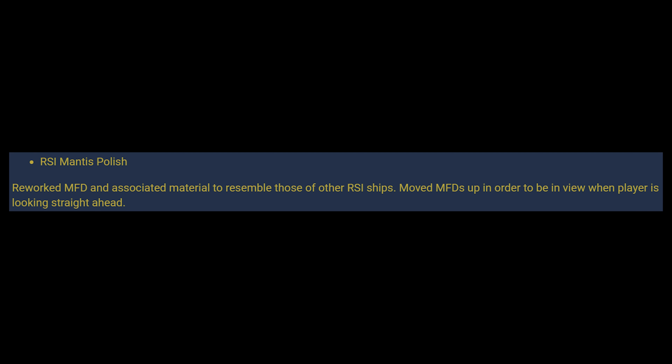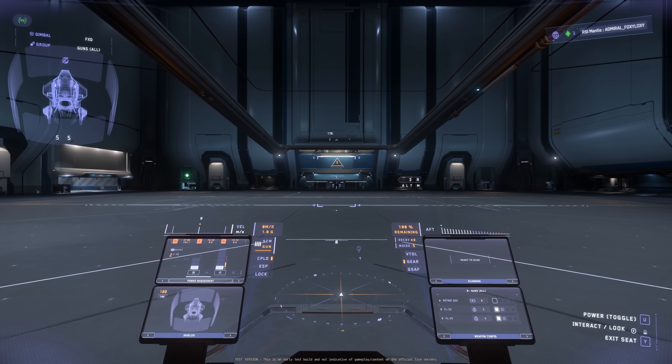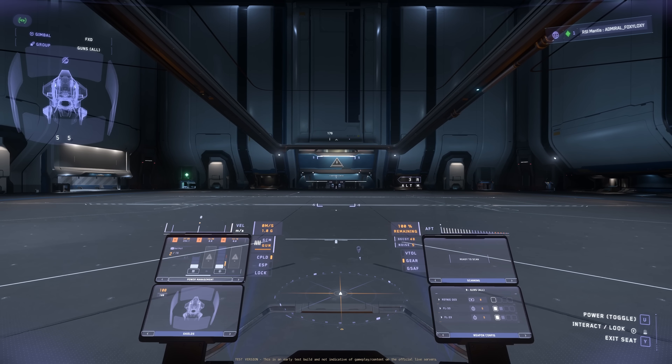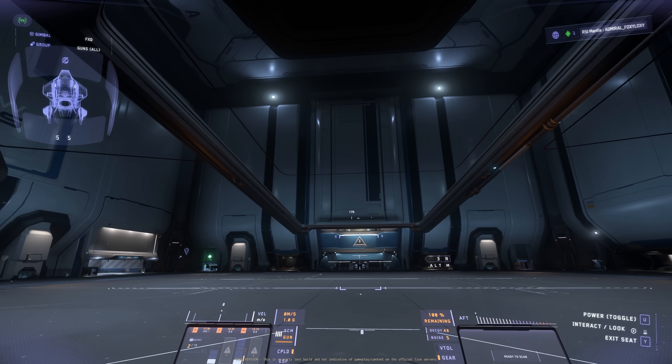The reason I want to spawn a Mantis is we also have an RSI Mantis polish update. They reworked the MFD and associated materials to resemble those of other RSI ships, and moved the MFDs up so they're in view when the player is looking straight ahead. You can see right in front of me all four MFDs are in view without looking around at all — you don't need a Tobii eye tracker or any eye tracker. This MFD setup looks very similar to the Cutlass and the Zeus. The view of the Mantis is really nice as well.